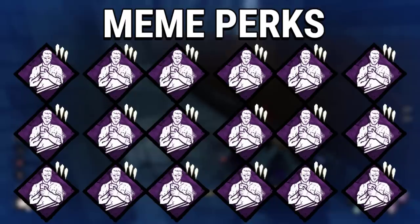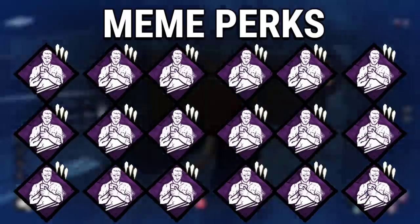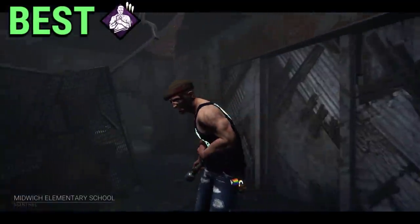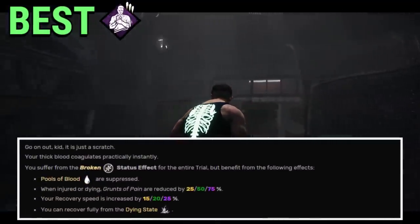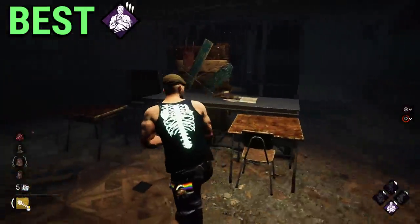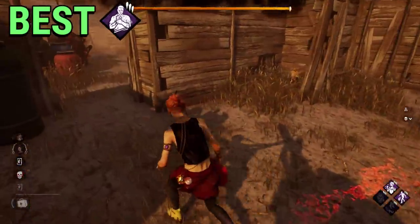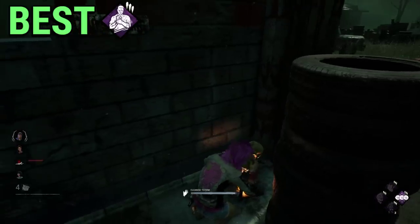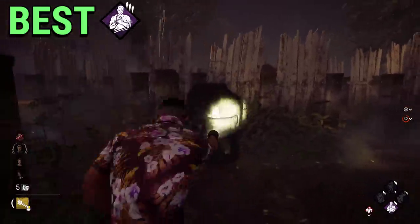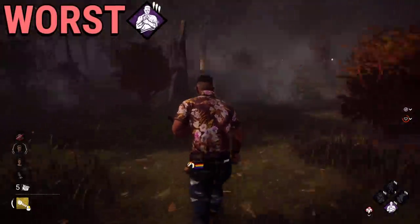This video wouldn't be complete if we didn't talk about the Meme category — one of the most divisive, controversial, impressive, dramatic, special, useless, overpowered perks in the entire game. And the best perk in this category is No Meme Either. Only absolute gigachads are allowed to use this perk. With this single perk, you counter every single insta-down killer like Hillbilly, Leatherface, Myers, Ghostface, and every single exposed perk. The killer has Haunted Grounds? Doesn't matter — you have No Meme Either. It completely counters the Plague's power, and it also synergizes very well with This Is Not Happening, Resilience, and Death Heart — the most overpowered perks in Dead by Daylight.